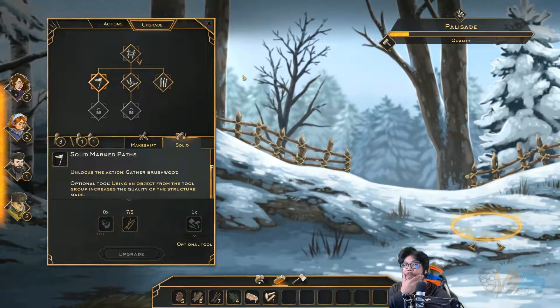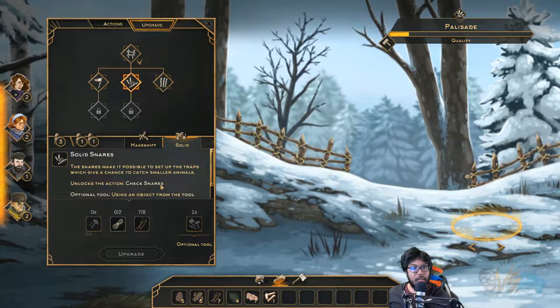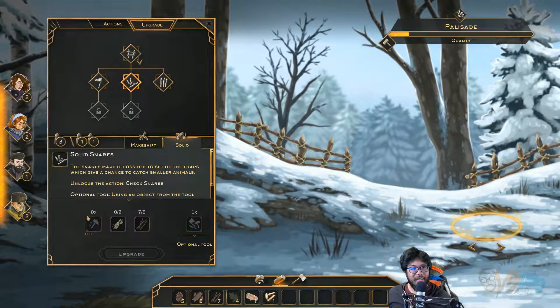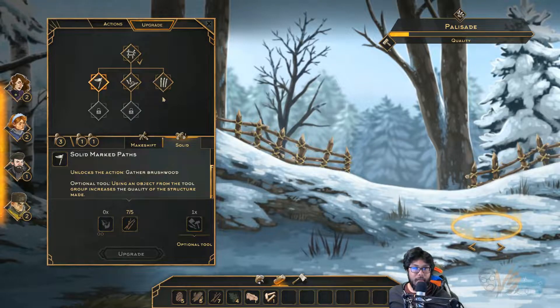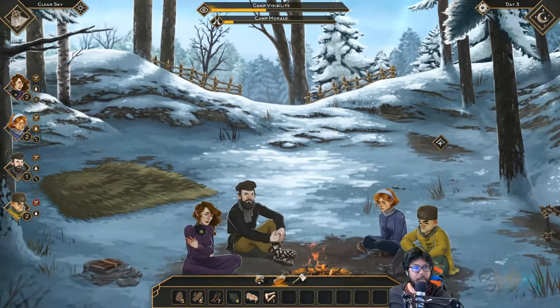Palisade — can we build some snares? Check snares, set up traps. For structures, we have nothing. Marked paths unlocks gather brushwood. No sharpie either. It's going to be another day of just running around gathering stuff. Okay, let's do that.